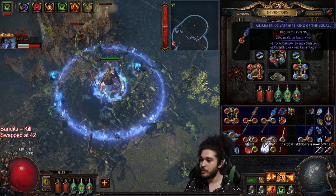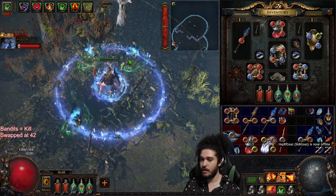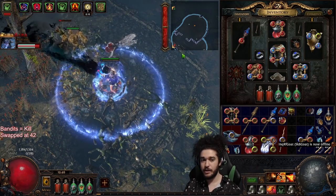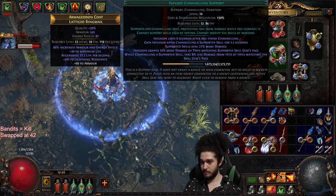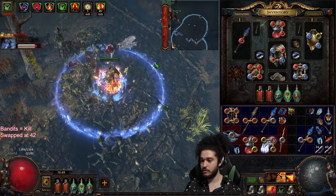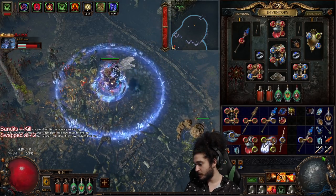Rings are pretty crappy, nothing really too special. Fire rings would be super good but I don't want to stop to do that — the only time I've stopped is to make this video. My main link right now for single target is infused channeling, burn damage, scorching ray, and inspiration. You don't have to use inspiration — it just helps with the mana costs right now since it does cost quite a bit.